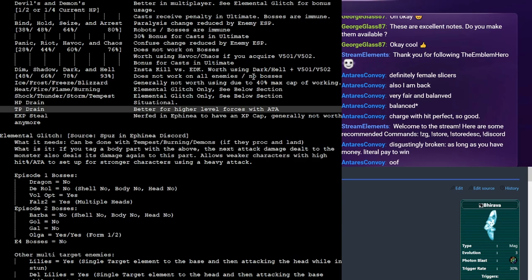Experience Steal is really nerfed in Ephinea — I don't recommend it at all. On regular GameCube it was popular to use a weapon with low damage in Episode 2 to go to Seabed specifically, where the robo boxes spawn little robot sentries — you would just XP steal on them over and over doing almost no damage, since every combo would effectively be a kill and the enemy wouldn't fight back. In Ephinea it doesn't really have a use and it's generally just much worse than other options.